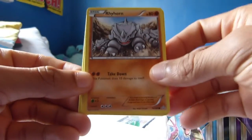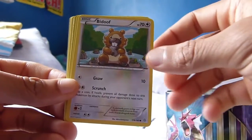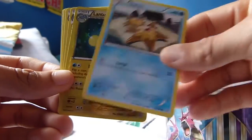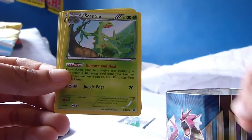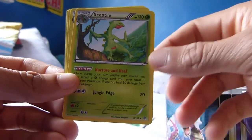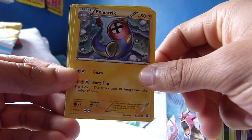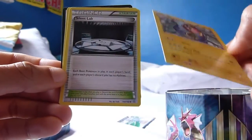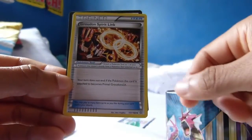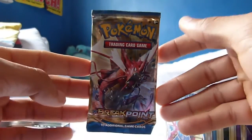We start the Primal Clash booster pack with a Rhyhorn. We have a Spheal, a Lotad, followed by a Bidoof, a Staryu — love the Staryus. We have a Lanturn reverse holo uncommon, very pretty. Our rare card of the pack is a Sceptile — I actually already own this card. We have an Electrode — I'm not entirely sure how you pronounce this one — and that's our uncommon of the pack, followed by a Silent Lab and a Groudon Spirit Link. A decent pack overall.